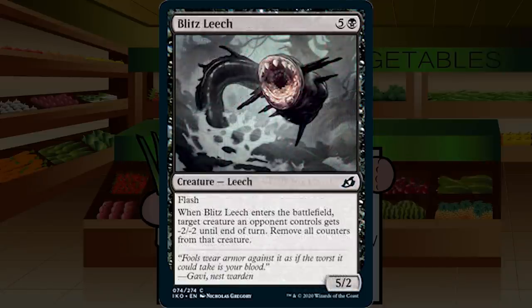Up next is Blitz Leech — five and a black for a creature leech at common, a 5/2 with flash. When it enters the battlefield, target creature an opponent controls gets minus two, minus two until end of turn, and remove all counters from that creature. This is a six-drop with no cycling. I do not want to be stuck with a six-drop I'm just not going to cast. It'll act like removal sort of only in combat, but will almost certainly die itself with only two toughness. Blitz Leech looks pretty bad — D.